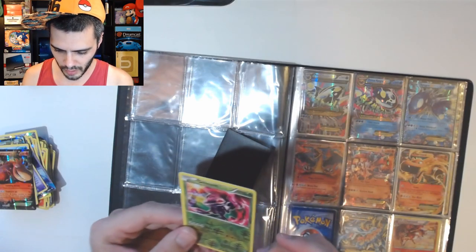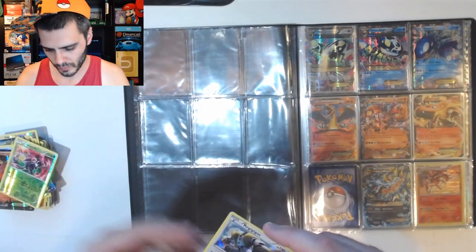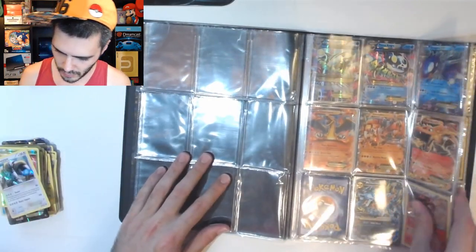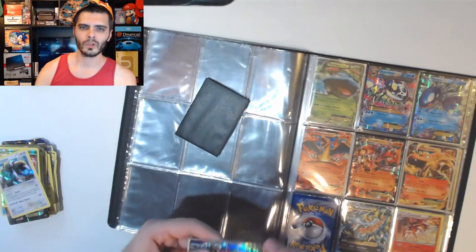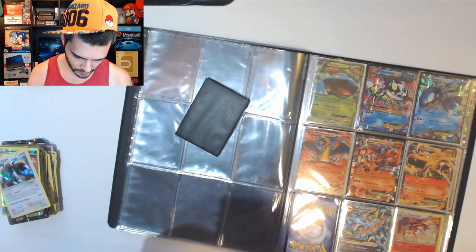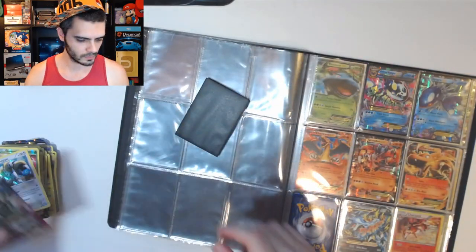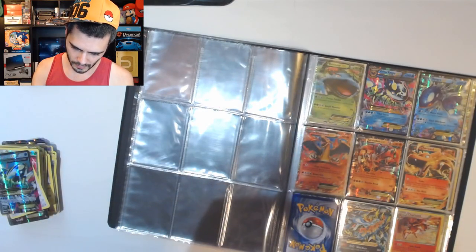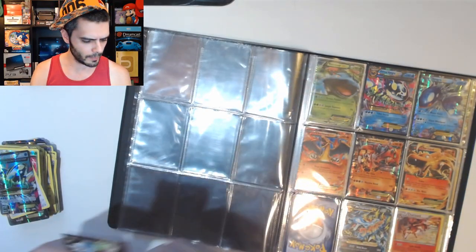That's just a regular reverse holo Genesect. Holo Regigigas. We got some primals — very nice. The primals look really cool. That's a nice card. I think this might be one of the few that I'm missing for my subset — pretty cool.